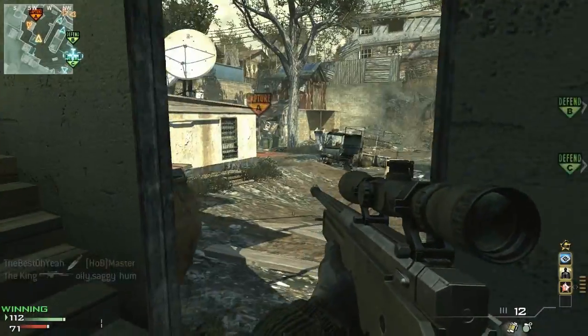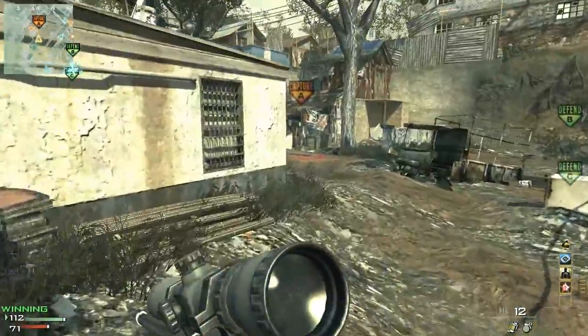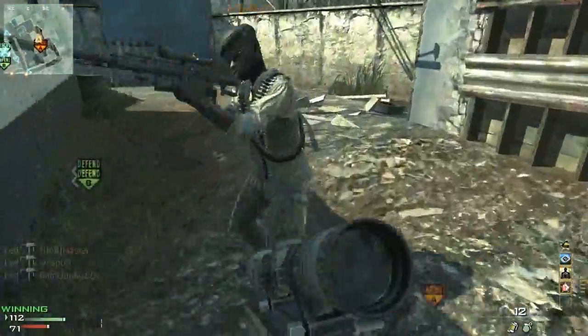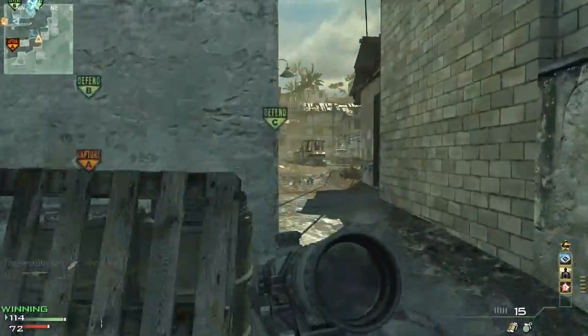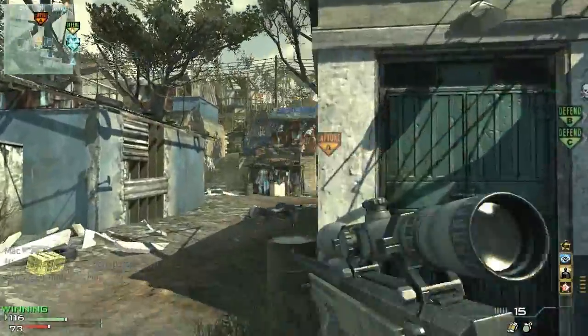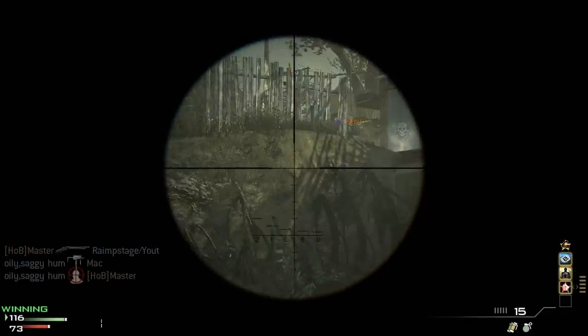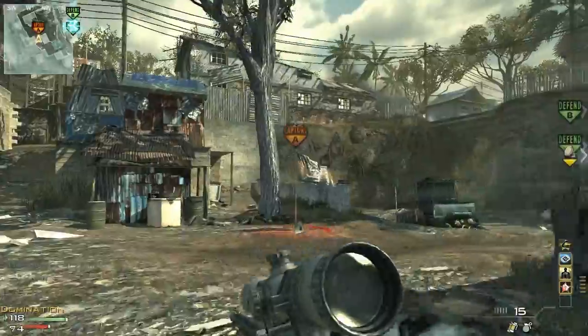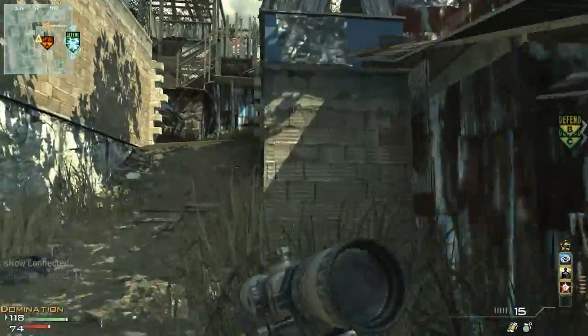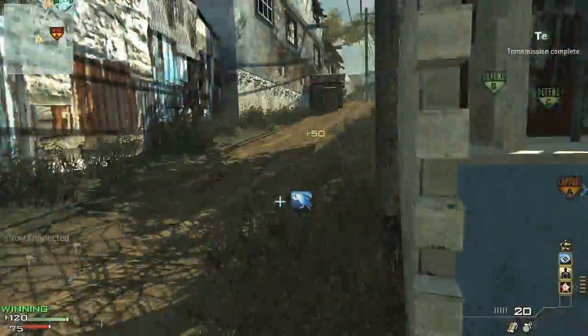I just snuck up on that guy and shanked him — nice little kill right there. I've just been going ham this game. You can actually see my class setup: it's kind of goofy — I've got Quickdraw, then Marksman, and then Blind Eye. I wasn't even sure I had Blind Eye on there, but I guess I was getting shot down by a lot of killstreaks when I was playing earlier.